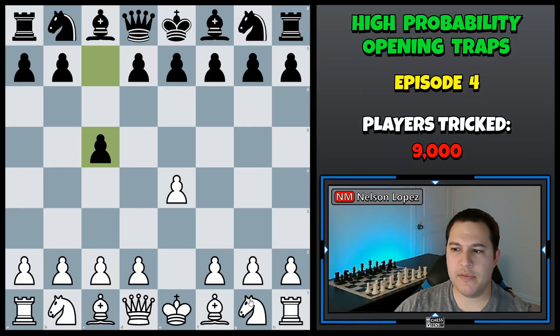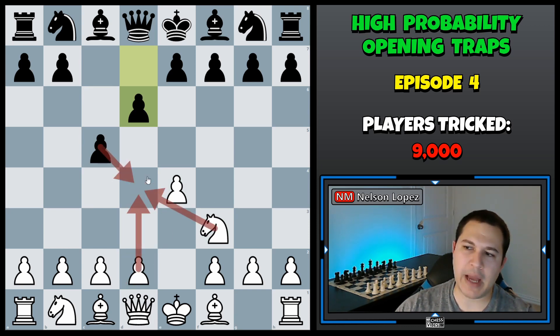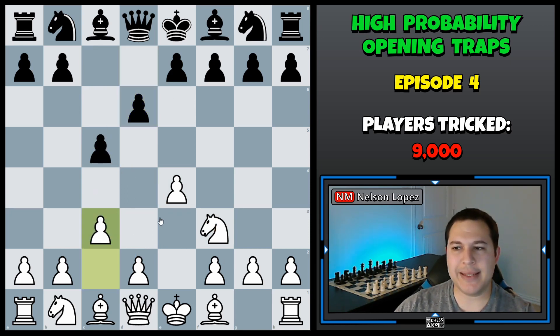So we have e4, c5, knight f3, and d6. Now the main line in the Sicilian defense at this point is to play d4 and black will capture it. You'll capture it and then some other stuff will happen. The move you can play is c3. The idea is you'd like to play d4 and get a really strong center and be able to recapture with a pawn rather than your knight.